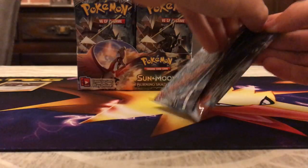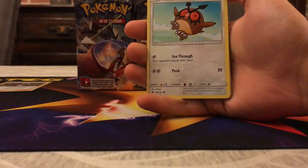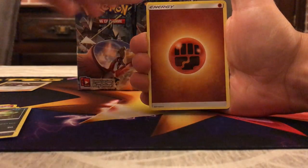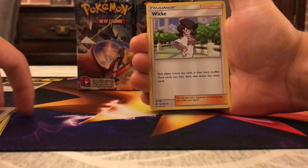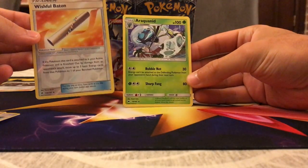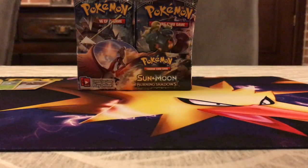Next pack with Tapu Fini. Tapu Fini is one of those cards people want to put in Water-type decks but aren't sure about yet — still need to test it. I'm putting the rare on the back for a little suspense. We have Hoothoot, Alolan Vulpix, Ralts — great since Gardevoir is great, hopefully we pull one — Alolan Grimer, Sneasel, Fighting Energy, Bouffalant, Escape Rope reprint, Wicki — not the best supporter — Wishful Band, and the rare is Araquanid, kind of playable with Bubble Net preventing the opponent from attaching energies to their active Pokémon.